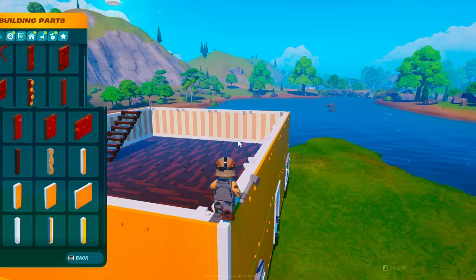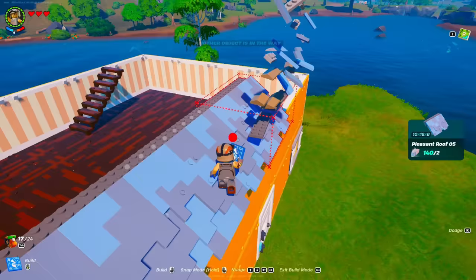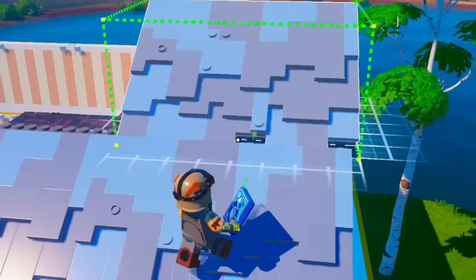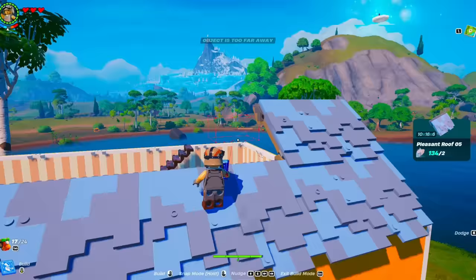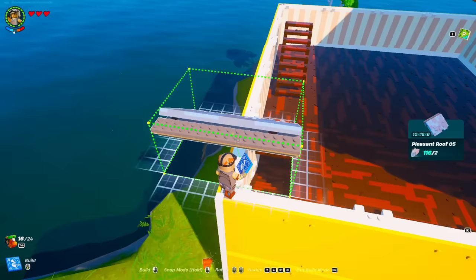Now we can start on the roof. What roof design does this house deserve? I'm honestly thinking maybe a Pleasant Park roof. So if we just continue this roof along here, it should line up pretty well. I don't know how high we need to go — I can't imagine it'll be too high on a house like this.